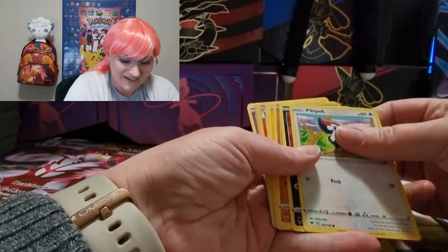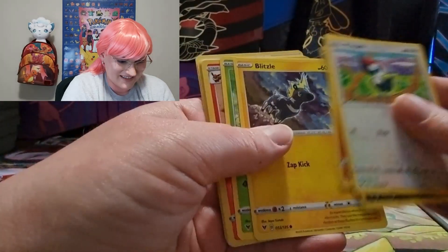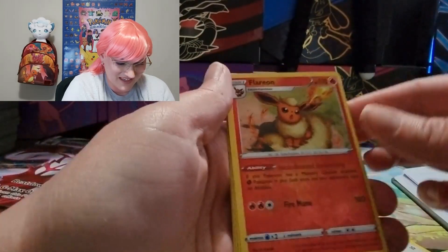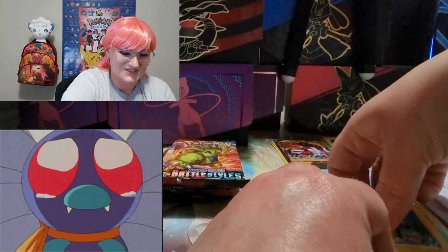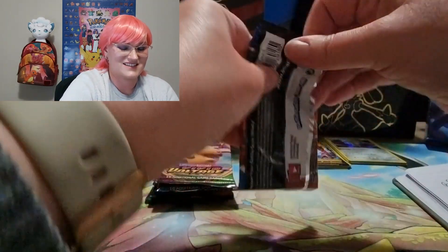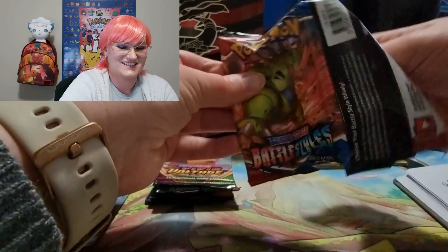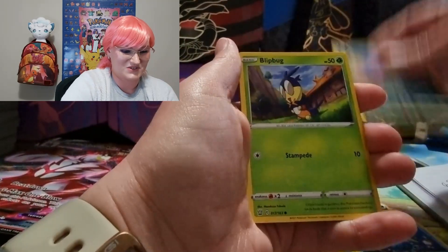Vivid Voltage — oh, well that's a little bit of a bust. Let's see here, peeky pack for Jana... oh, and we have a reverse holo Flareon — very nice! And Electross. Back to Battle Styles.